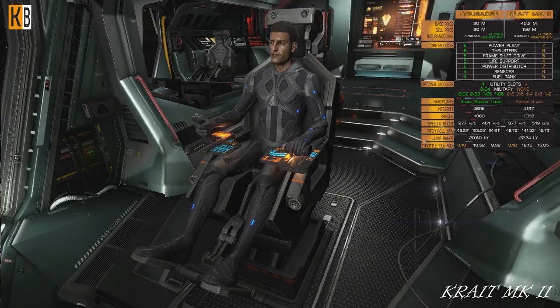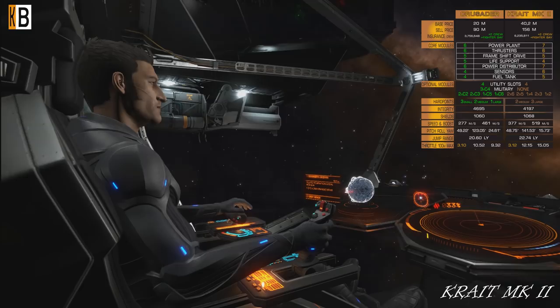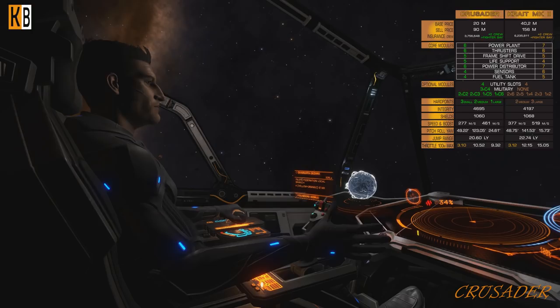But the price difference is quite big. Crusader will cost you 20 million at Founders World. Krait is two times more — 40 million. Fully outfitted combat Crusader will cost you around 90 million; Krait, 156 million.